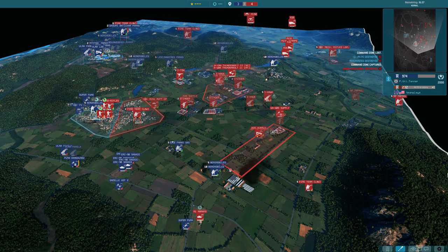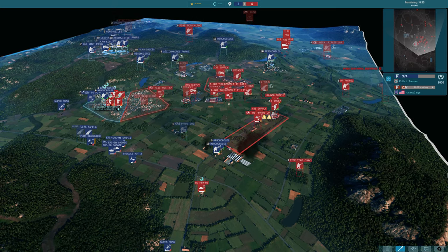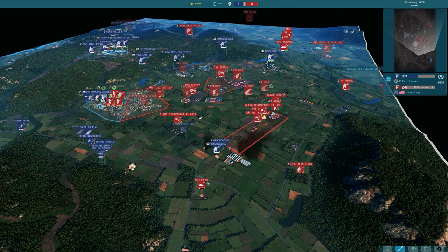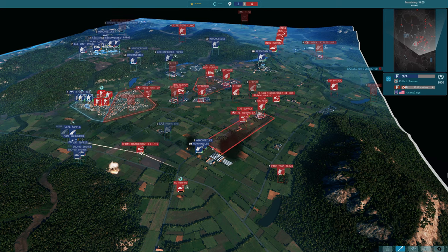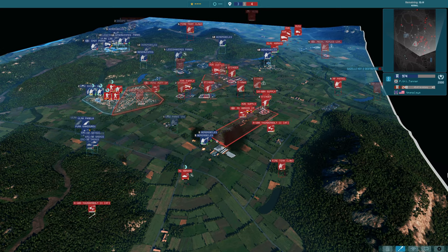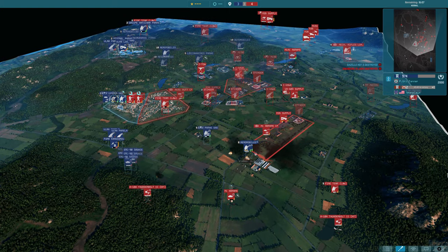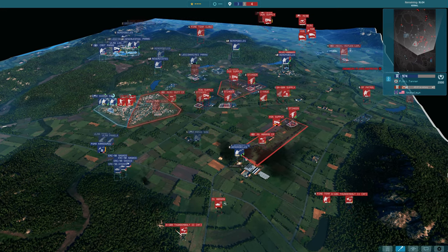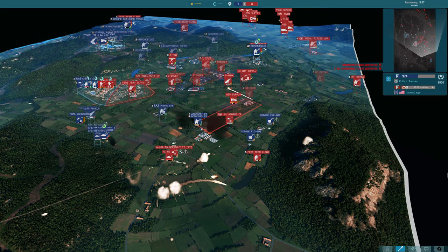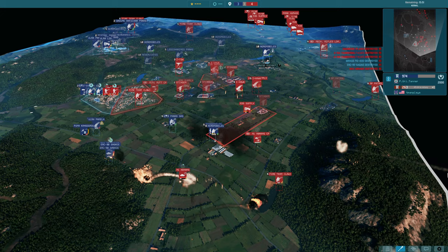Thunderbolts coming in for strafing runs on the infantry. ERC 90 pulling back. Gazelle Hot 2 looking for a kill on that Abrams. One of the Thunderbolts will go for that Gazelle Hot — it's a good hit. The Mirage is briefly down. Thunderbolts currently have free reign over this side of the map, which is not great. Airmobiles pushing up here, still getting shot at — concern about another strafing run which does a lot of damage. The fighters are back. Thunderbolt down and Thunderbolt down — beautiful from Tanner. He does lose one of those fighters, but it was worth it.